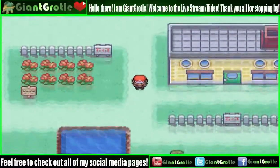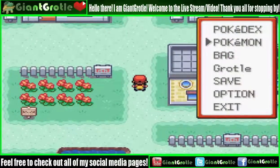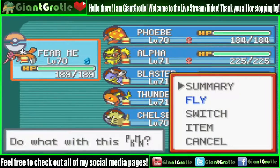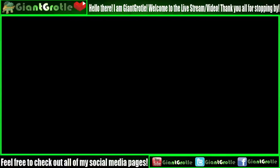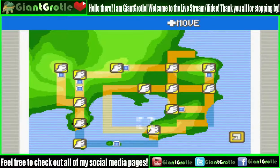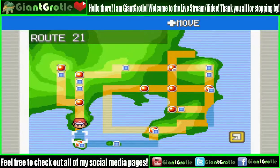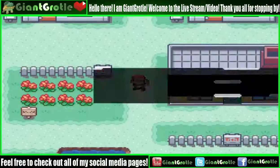Professor Oak doesn't come up to me this time because I already have the National Dex. So let's go to Snowball Island and make sure there's plenty of Ultra Balls for this upcoming finding of Mewtwo.